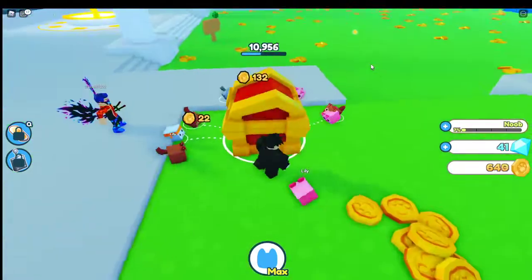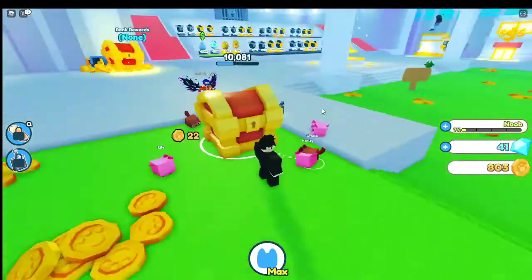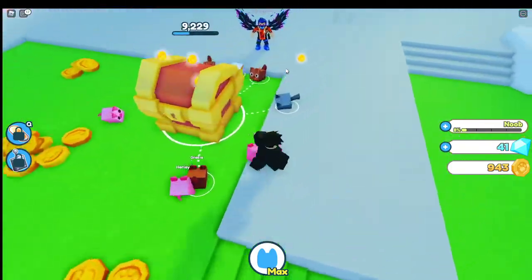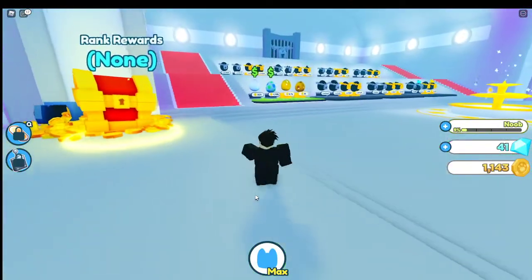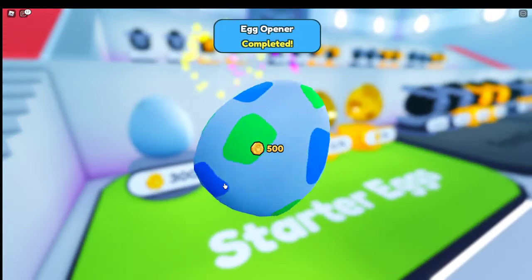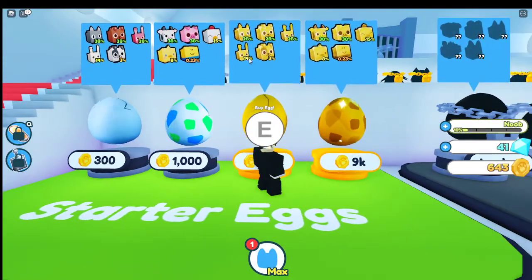You get diamonds too. You get money quite fast in this if you have other people helping you - it goes pretty fast. It notifies you when you can buy the next egg so let's go ahead and buy the next egg and see what it gives us. These are golden versions of the egg, so if you're really rich and going for golds, you can open these.